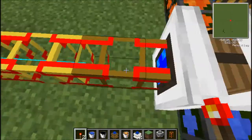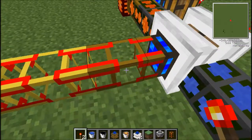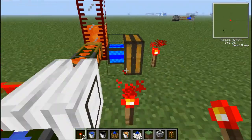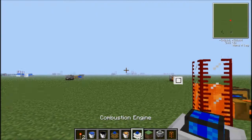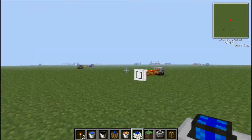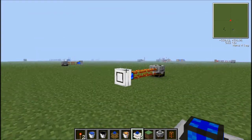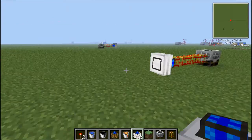You need a wooden conductor here first if you want it to work, because gold doesn't work. They do blow up, and if that blows up, there goes whatever you had automated — from the oil extractor to a lot of other things.